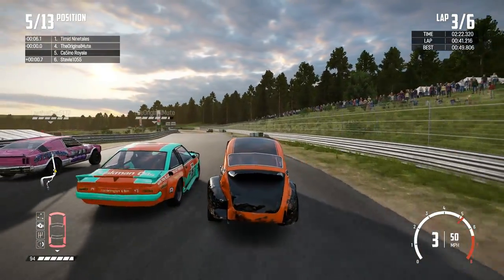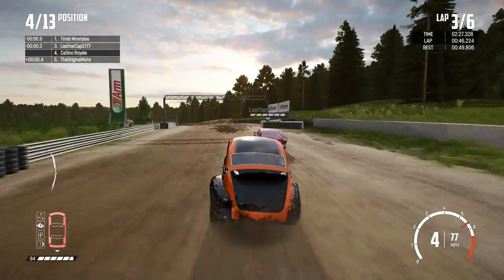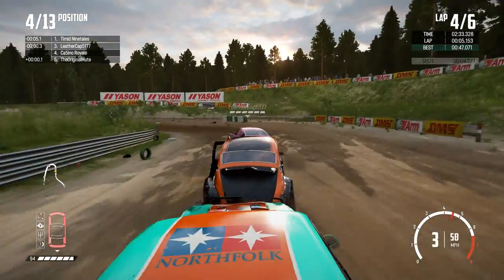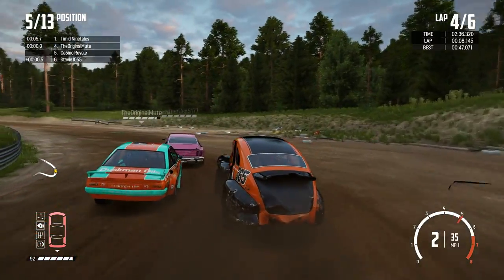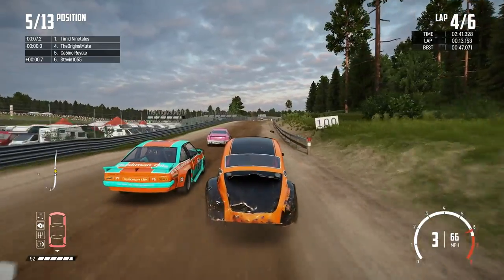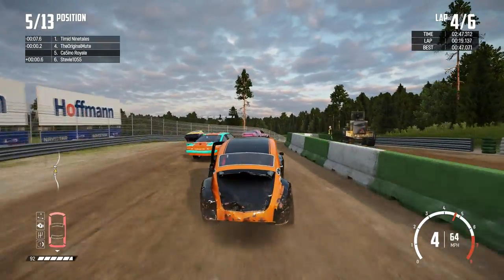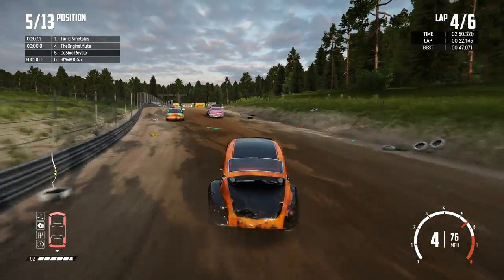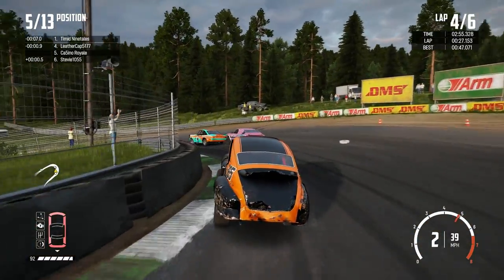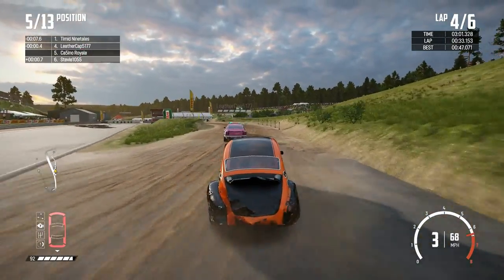Nine Tails has a very big lead in this one. Longbow smacked the wall coming through the split route section and has dropped back a long way. Glisk has lost a wheel, so he's not going to score many points this time around. Mute is looking to the inside with the Stellar and has got it. There's something cruising around with wheels missing — that's a Liam. I want a very tight line; it's really easy to bounce off that inside wall and get in trouble.